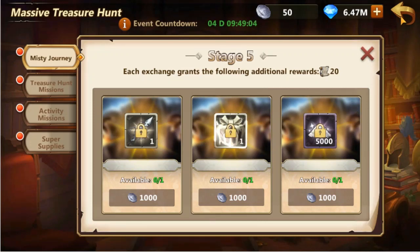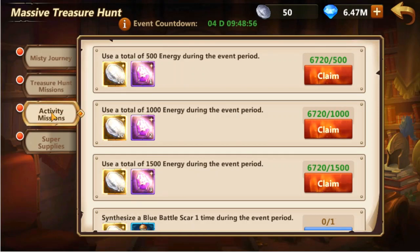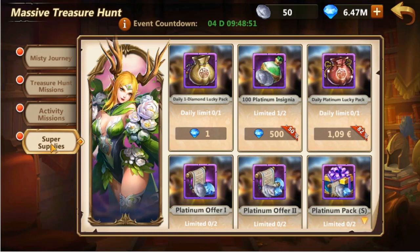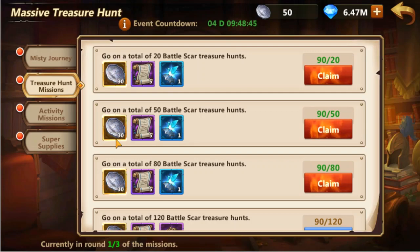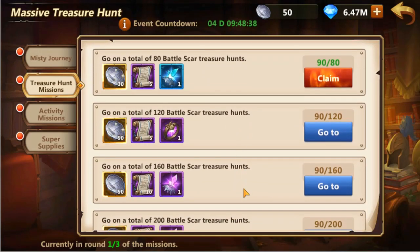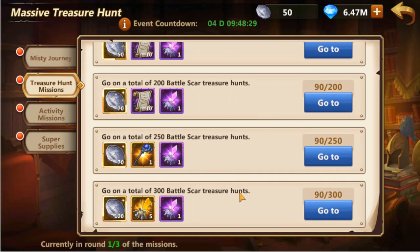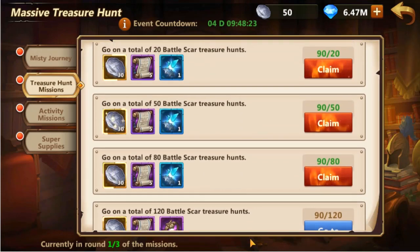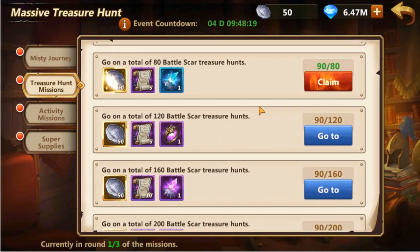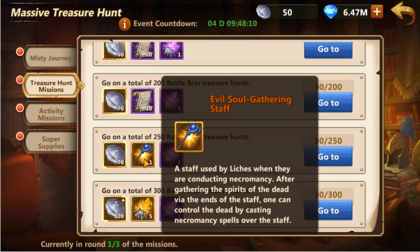Platinum Insignia can be obtained from 3 sources: treasure hunt missions, activity missions, and super supplies. Treasure hunt missions depend on players completing a certain amount of treasure hunts during the event period. There are rewards for completing 20, 50, 80, 120, 160, 200, 250, and 300 treasure hunts. They include platinum insignia, treasure hunt permits, blue, purple and orange battle scar essence, one fixed orange battle scar, and evil soul gathering staves.